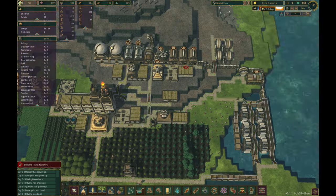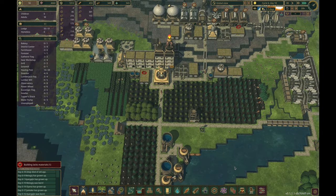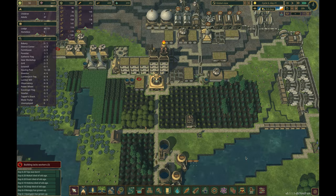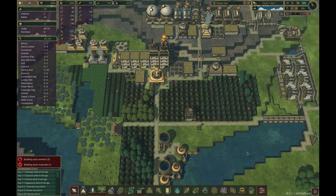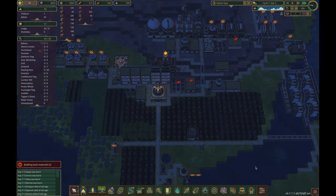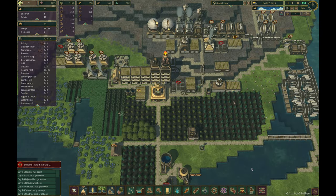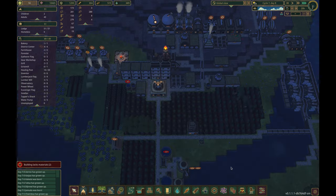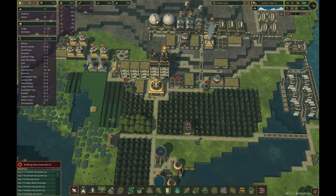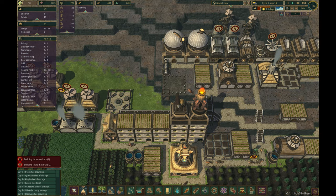Two more gear workshops in cycle six will help produce the giant pile of resources we need to build the final monument. Just about the entire duration of cycle seven is devoted to making the science, gear, and metal blocks we need to finish the monument. And then, on cycle seven, day 14, the residents of Rabbit Alley celebrate the completion of their final monument, bringing our speedrun to an end, after 131 total days.